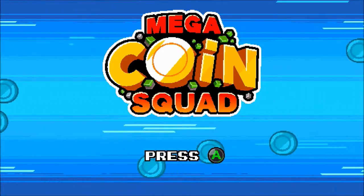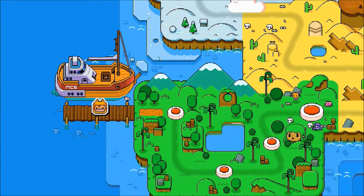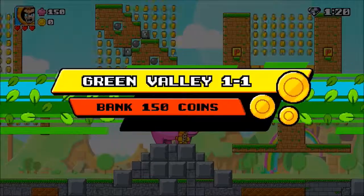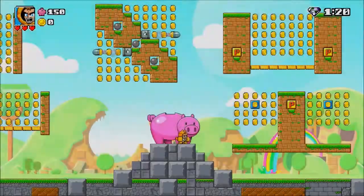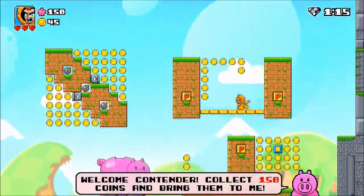I'm going to break this up into four different videos. Basically what we need to do is collect every single available gem of every single level in all four worlds. In this first level, I'm also going to get the Gotta Catch Them All achievement, which asks us to get all the available gems in a single world. And then I'm also going to get the achievement for getting all the gems in a single level, but basically it's all the same thing.